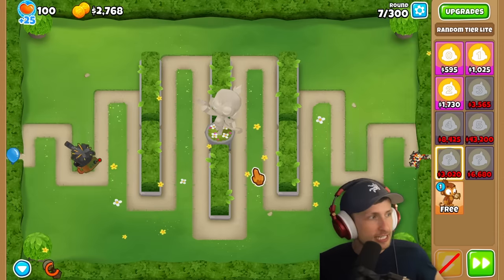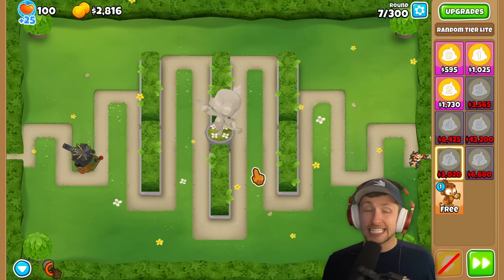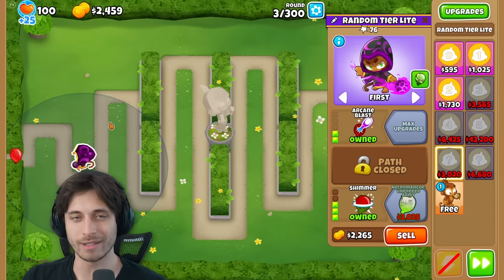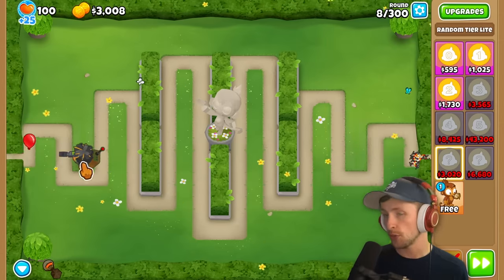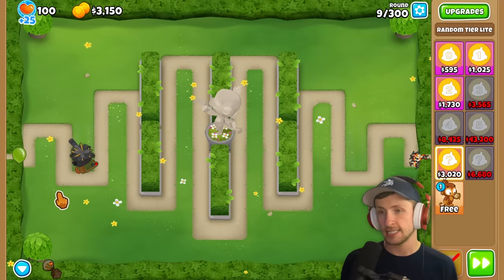They discuss the value logic: Arcane Blast is T2, Shimmer is T3, so it's definitely worth more than $3,000. The narrator emphasizes always thinking about whether the tower placed is worth more than the cost of the random tier. Both agree it's a good deal.